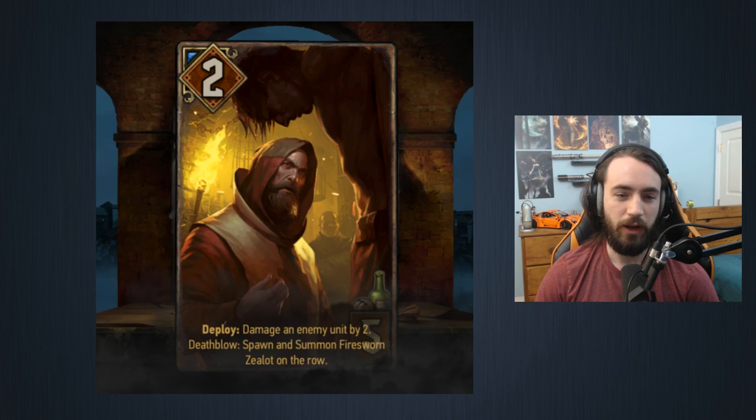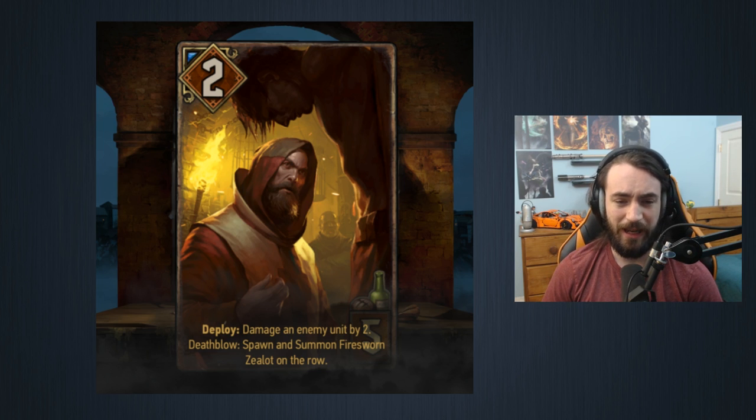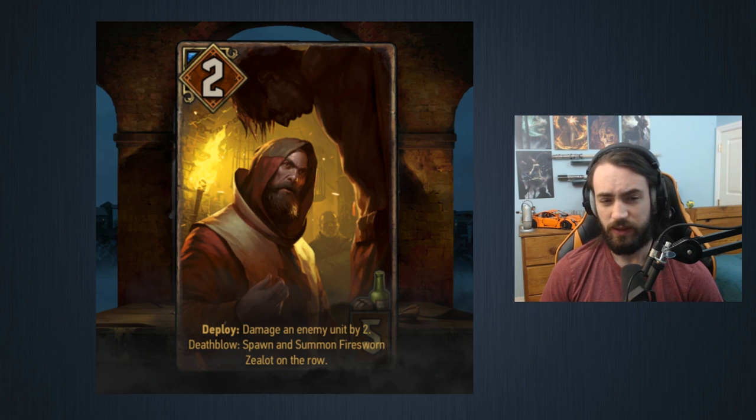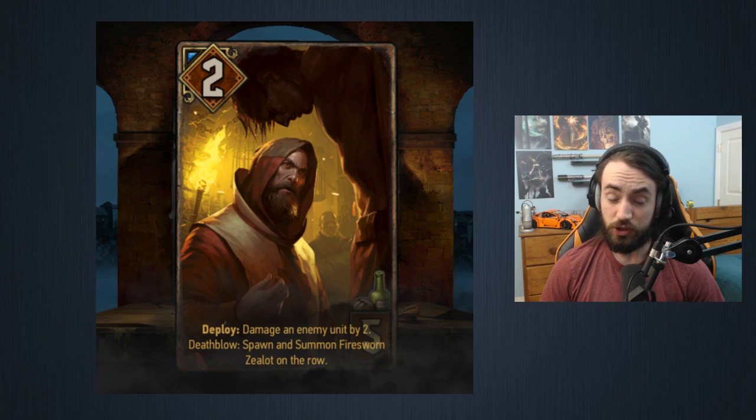Moving on, another Syndicate card that works well with a swarm deck. It's two strength, five provisions: deal two damage to an enemy unit, death blow spawn and summon a Fire Sworn Zealot on the row. The portal card we'll get to in a few cards will make it more clear as to why spawning things is going to be very strong for Syndicate.